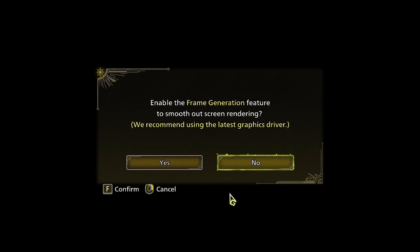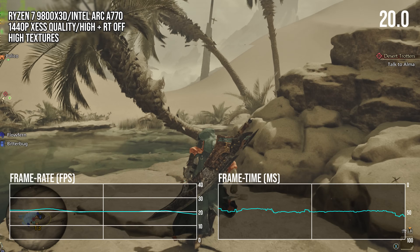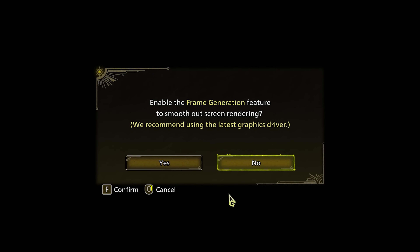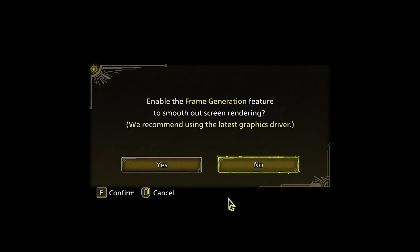As a reminder, NVIDIA or AMD would never advise you to use frame generation with low base frame rates like 30 fps, as it usually produces poor experiences. Yet this pop-up shows that the developers are saying turn it on regardless of actual performance. That is definitely bad design.